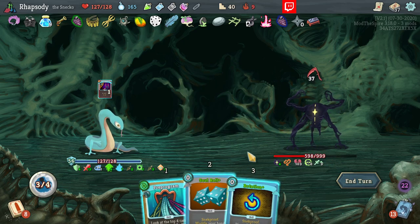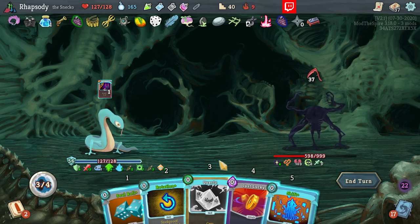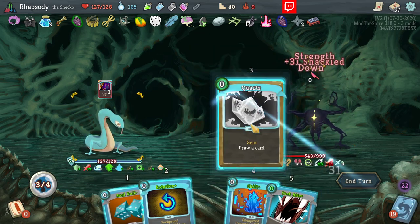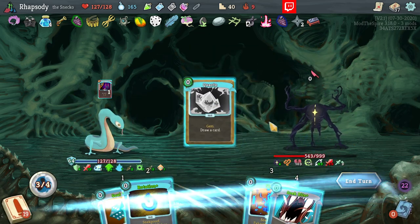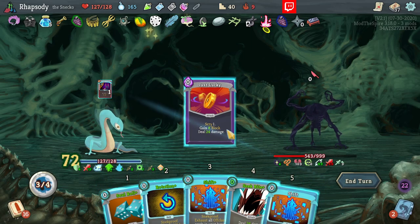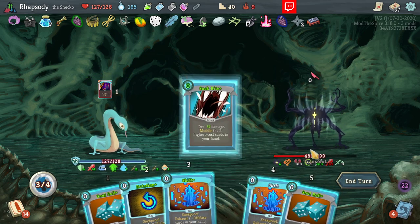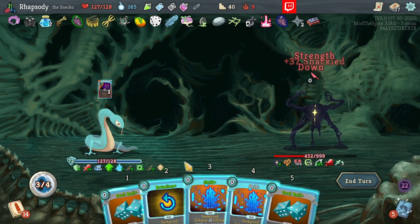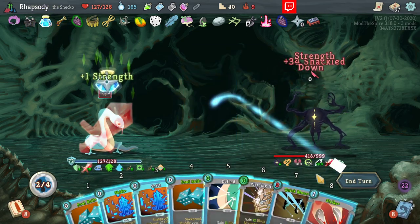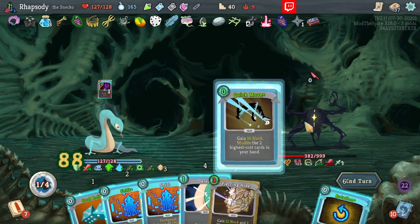Defend, Defend, Soul Roll. Nice. And then Rotation past those two cards. I didn't really leave much damage in the deck — that's the thing I'm realizing I maybe should have done, which was leave no damage in the deck. Got a lot of Shifts though. Nothing in the hand could be Soul Rolled. At least our damage is starting to scale with the Strength.